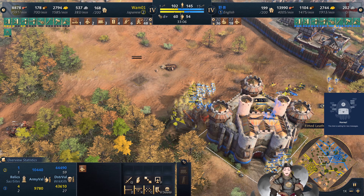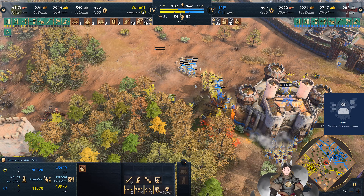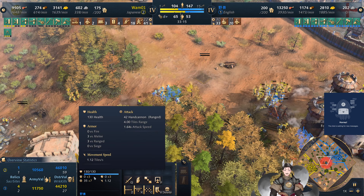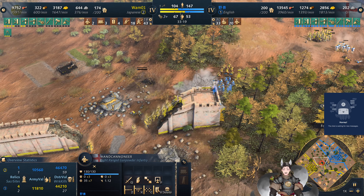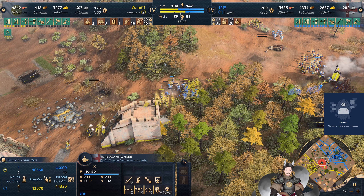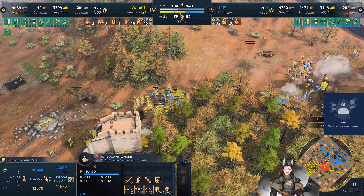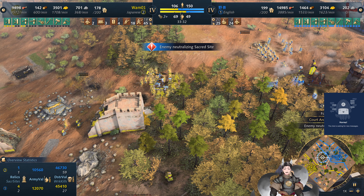He gets hit by the hand cannoneers. Got these man-at-arms engaging. The Maganels are trying to find some shots but can't get the range of the hand cannoneers except from the citadels. These hand cannoneers basically have the same range as archers. The Japanese player is still high on samurai production — his gold and food right now is pretty good for supporting samurai production.